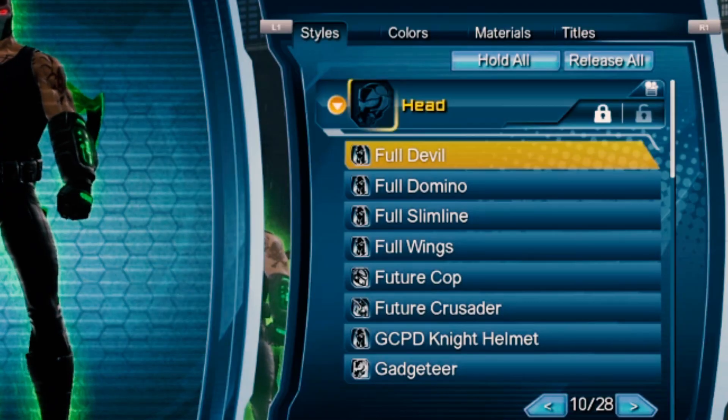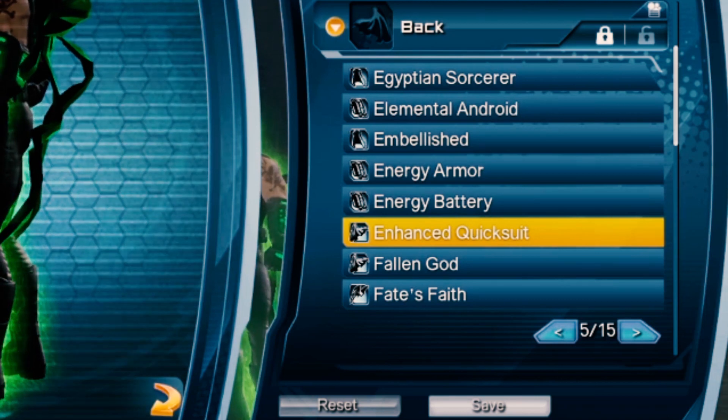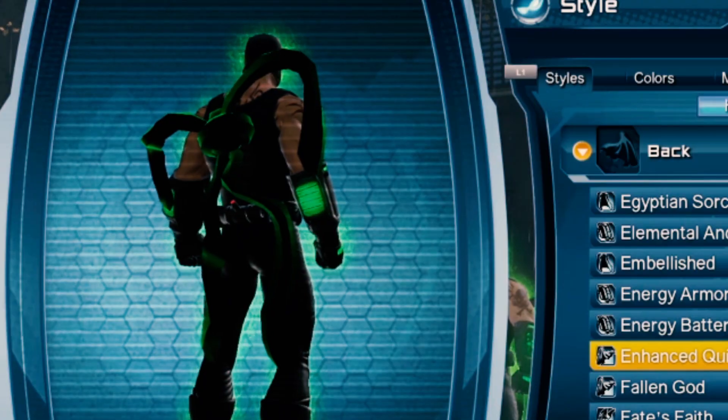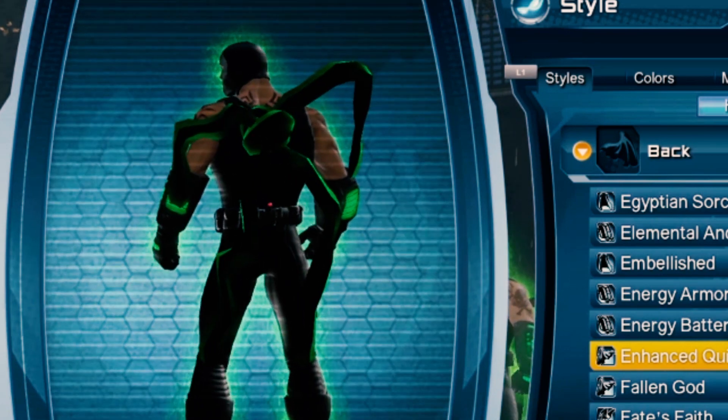You will need the Full Devil style for the head. For the back, you can use the Enhanced Quicksuit or just simply the Quicksuit. And if you have the Void material, slap that straight on, make it green, and there you go — you've got yourself some venom pipes.